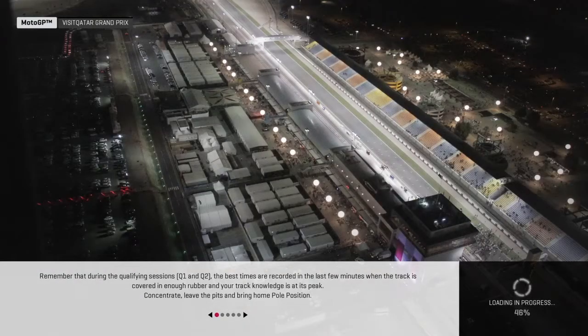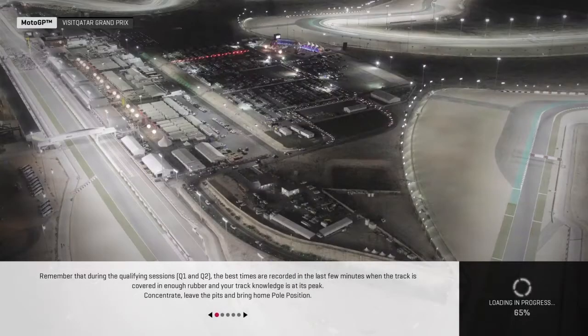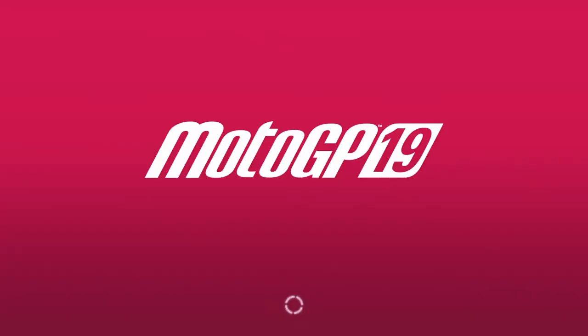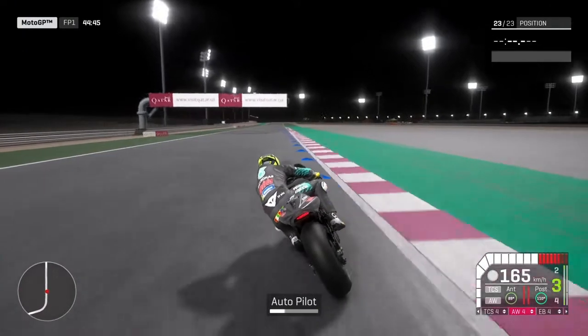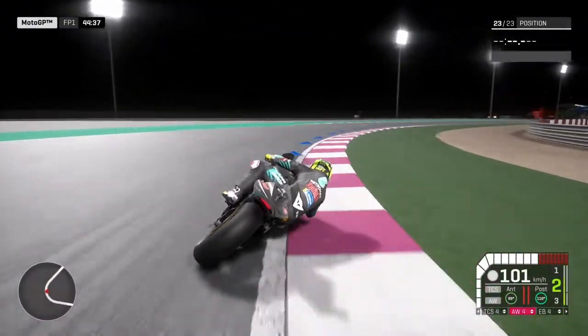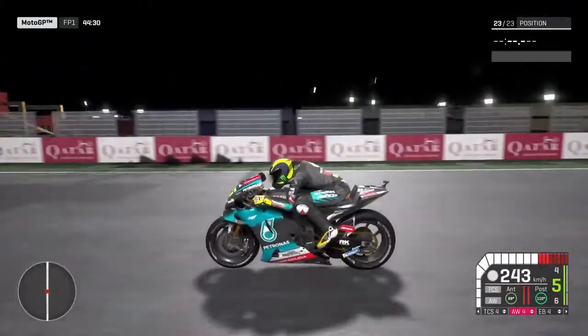Unfortunately today she can't make it, but this should be fun to see how we get on for the Qatar Grand Prix — free practice number one, flying start. Let's see how we go here in Qatar. There's Rossi on the Petronas Yamaha — getting a nice turn, a bit of wheelie, get the wheelie down. That's how my guy looks on the bike — pretty nice in my opinion. Let's see what kind of time we get compared to these other guys.